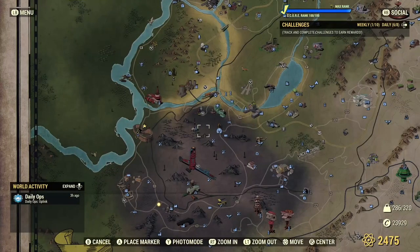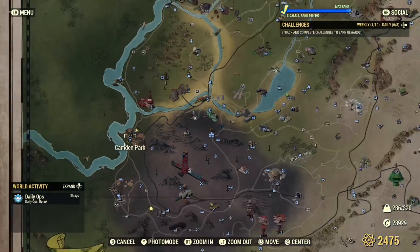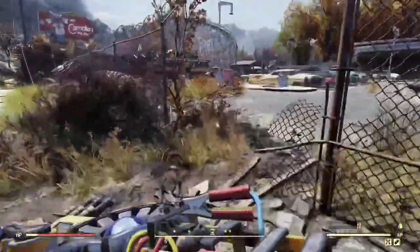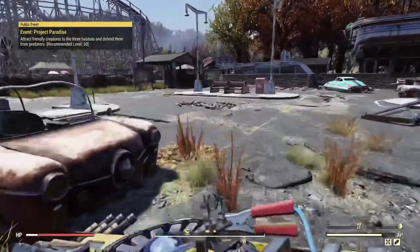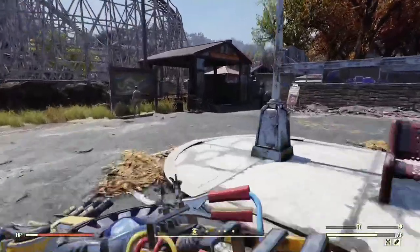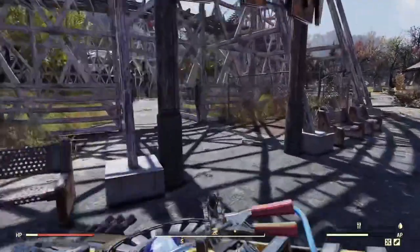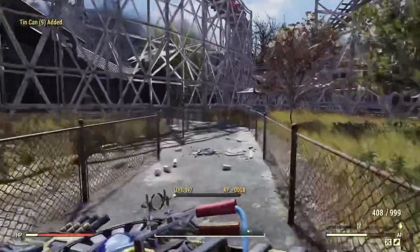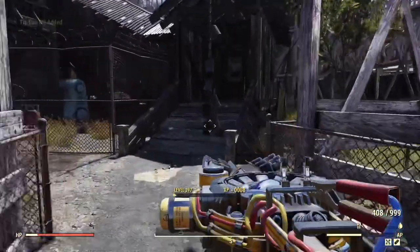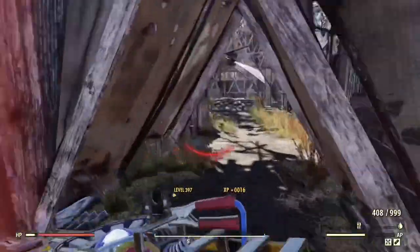Next up we have a very fast way of getting lead and steel. If you're short on these two, this is for you — fast and efficient, done in less than a minute. Come down to Kamadin Park and disarm these traps that have tin cans on them. They respawn every time you spawn into the server. You get about 54 lead and about 108 steel from these six collections of cans.